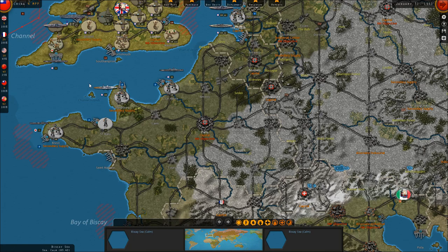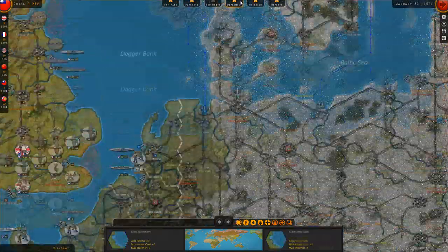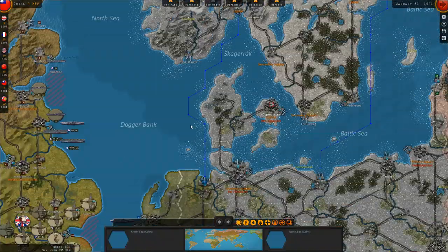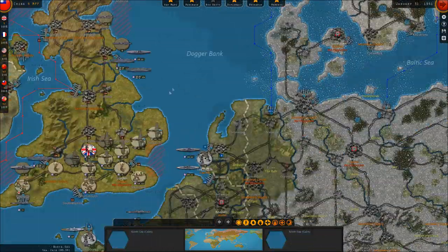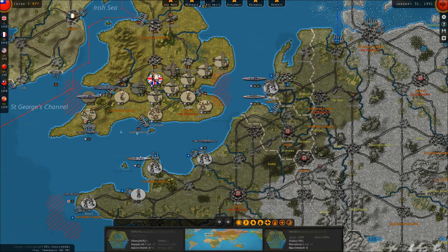It is January of 1941. France has fallen to the Germans, and so has Poland, the Low Countries, and Norway and Denmark. With that being said, I think we have dissuaded the Germans from an early invasion of the British Isles, and we only have a couple of land units there, but we see no sign that the Germans are planning to invade England.